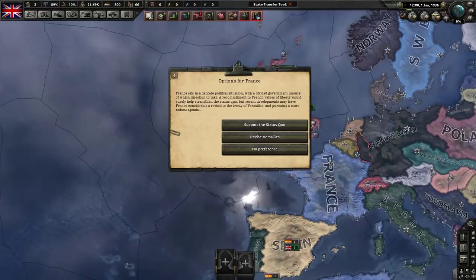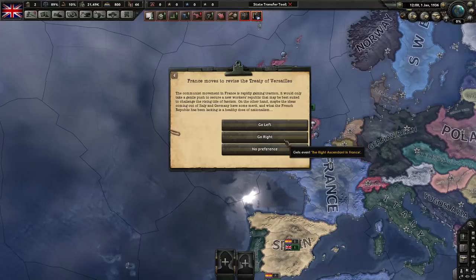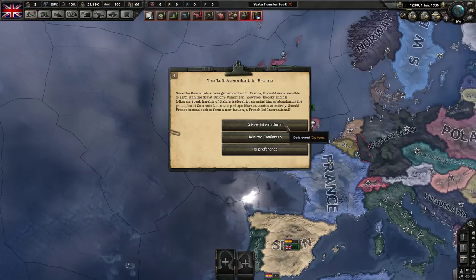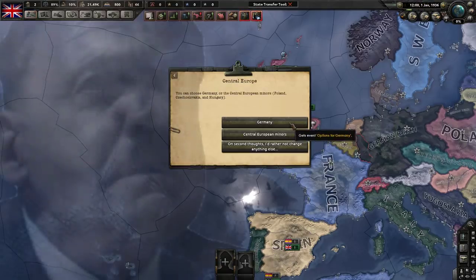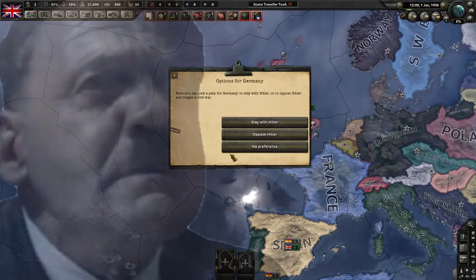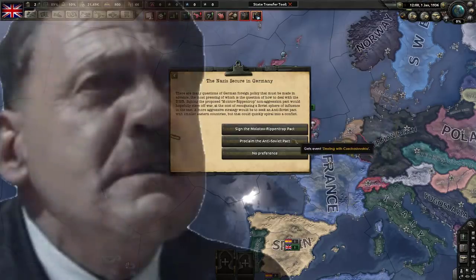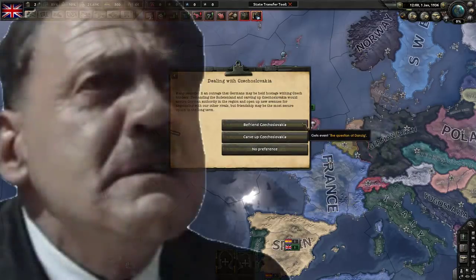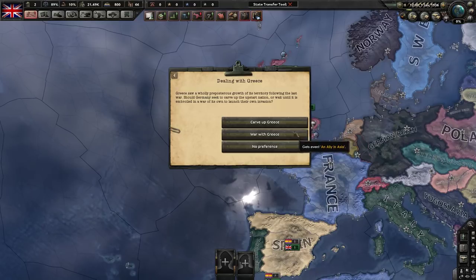Not every single country is in there yet, but with France right here I'm going to make them revise Versailles — because I think that piece of paper might be just a bit too harsh on the Germans. Though honestly it's not like the Germans were even reading the Treaty of Versailles or following any of the stipulations anyway. I'm not going to show you all the options I choose, but I'm going to try to set up an interesting scenario.